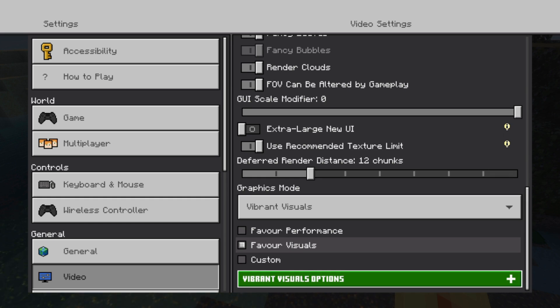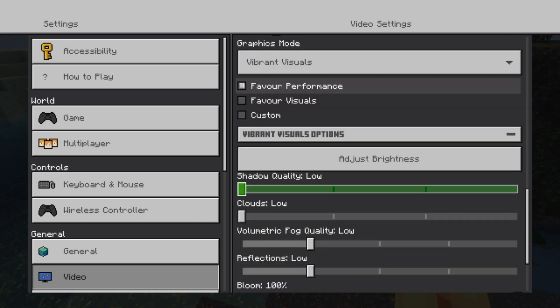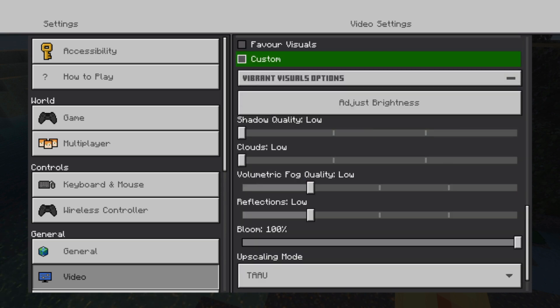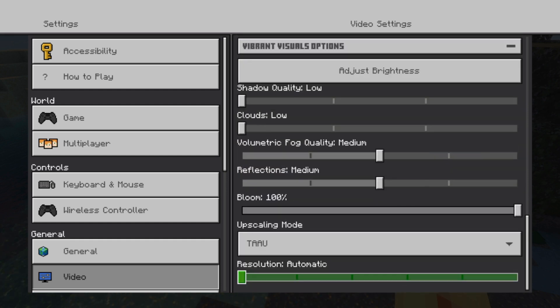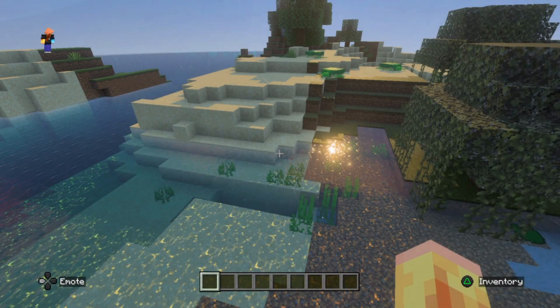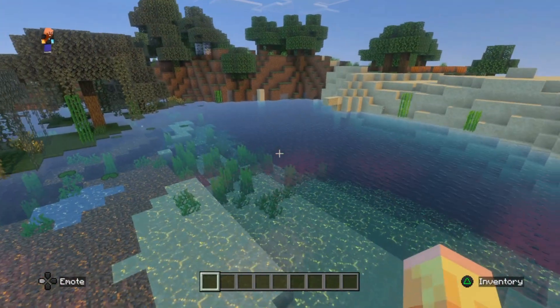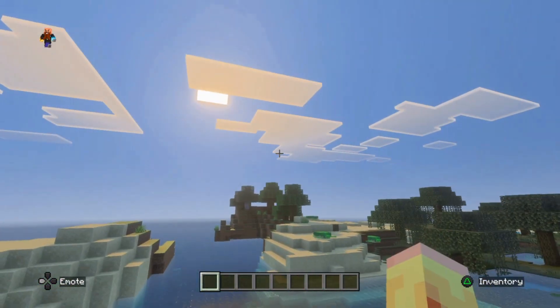Go into your settings and you'll see Hybrid Visuals selected, and then you have options: you can prioritize performance, prioritize visuals, or go custom. Then there are various different options — you can adjust shadows, clouds — it really depends on the performance of your device. I'm using PlayStation.